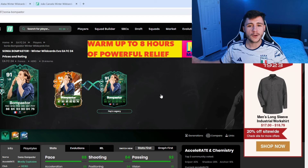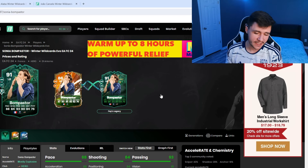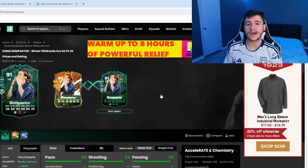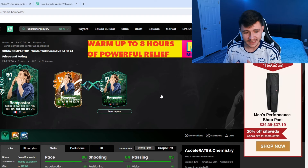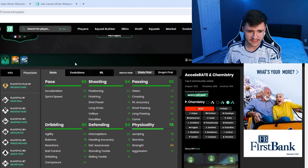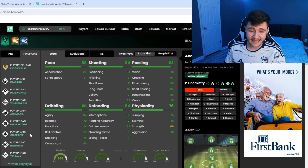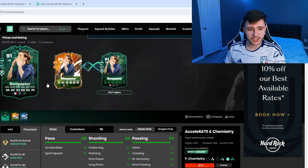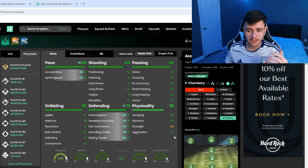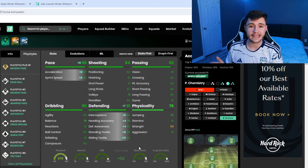Next is potentially one of the most OP cards — Bon Pastor, the base hero card evolved to a 91-rated card. She has four star skill moves, five star weak foot, and play styles including incisive pass plus, dead ball, whipped pass, anticipate, press proven, quick step, relentless, and tiki-taka. Stats: 88 pace, 84 shooting, 93 passing, 90 dribbling, 84 defending, 76 physical. She can play left back, left mid, and left wing back. With shadow chem style she gets 96 pace with 97 acceleration and 95 sprint speed.